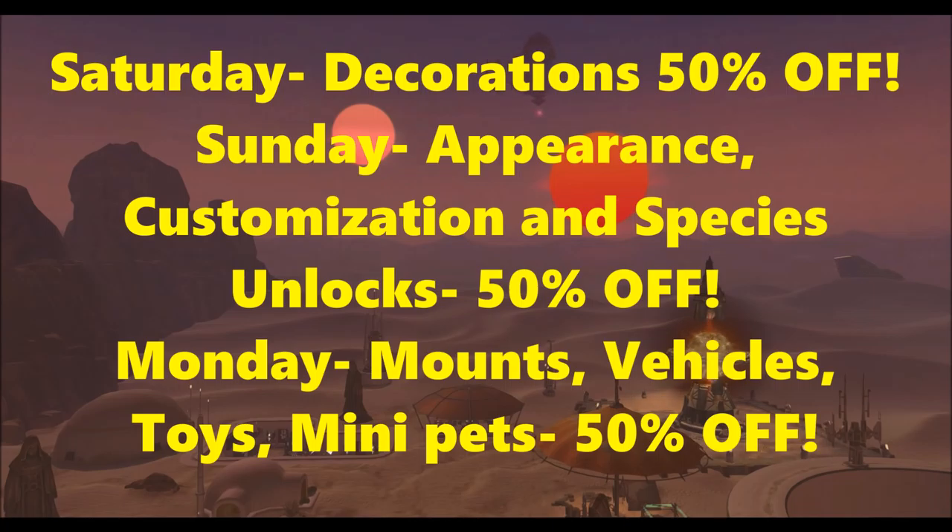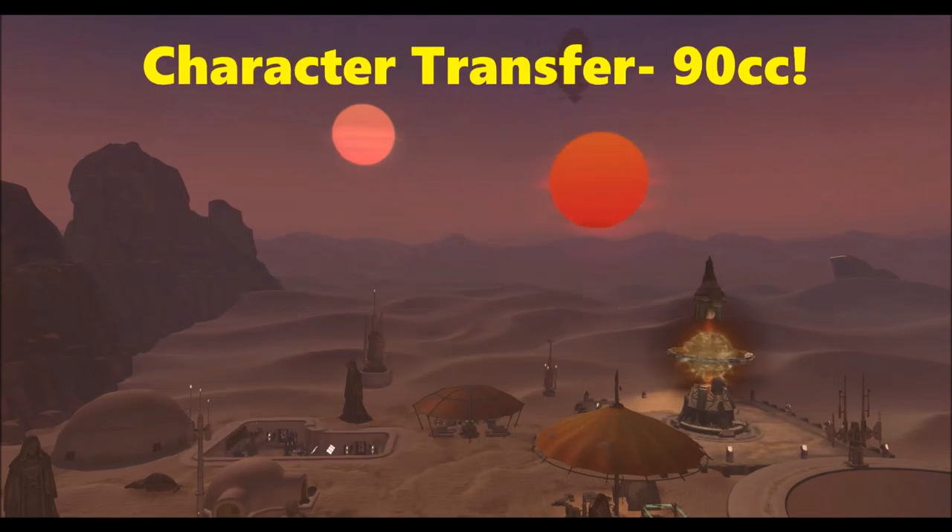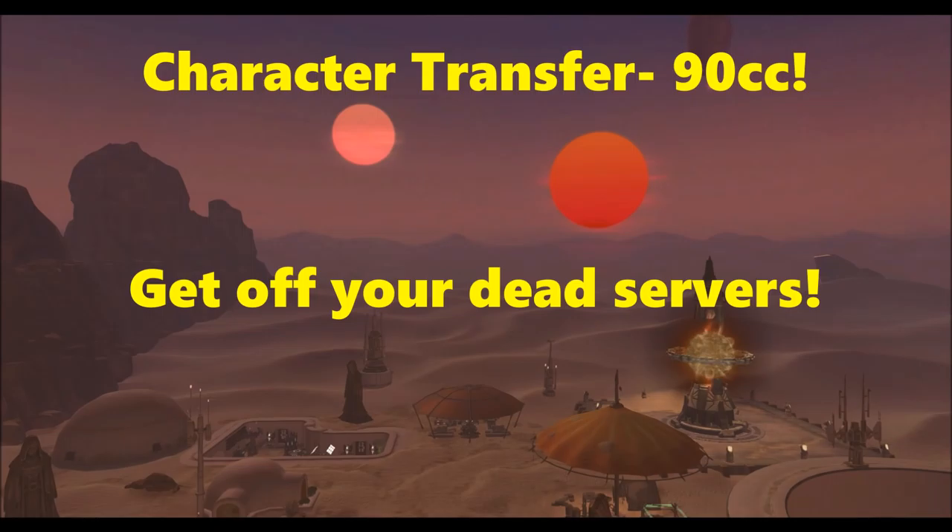The final thing I want to quickly talk about in this video are reduced character transfers. For those of you guys who are stuck on dead servers, it's been a huge problem within the community. There are tons of people saying they're stuck on dead servers and not willing to pay money because right now character transfers cost 1,000 cartel coins. If someone has 10 toons, that's 10,000 cartel coins — it's a ton of money. But starting from November 29th, which is launch of patch 5.0, all the way until January 18th, character transfers will cost 90 cartel coins.